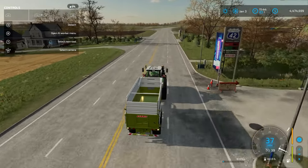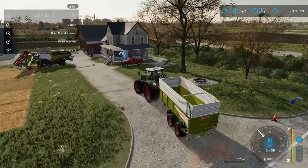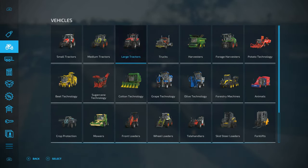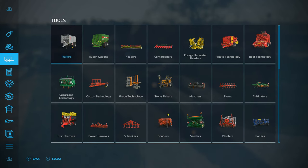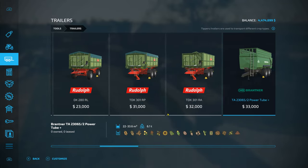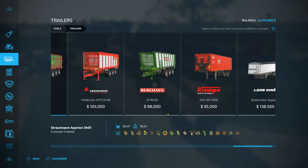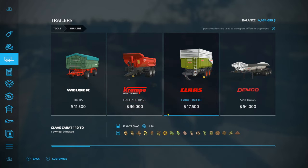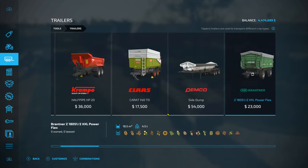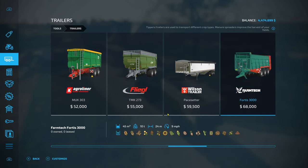So once you are done harvesting your field, you are going to need to get yourself a tractor and trailer. If you go into the store and go to tractor vehicles, you can pick from small, medium, or large tractors — just make sure it's the right amount of horsepower to pull your trailer. If you go down to tools, here are going to be your trailers. It tells you at the bottom what it carries, and most of these trailers carry the main crops. Just be careful and keep an eye on that.